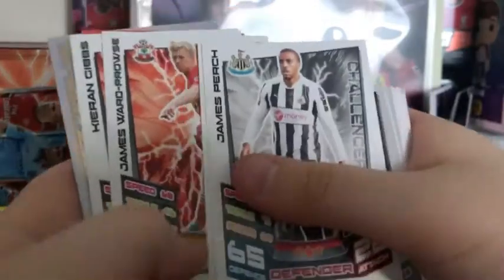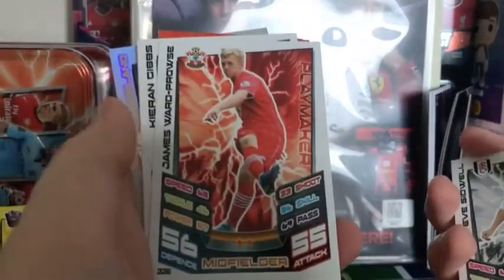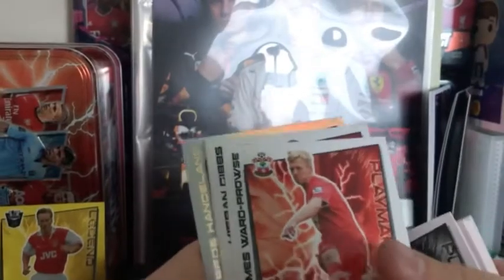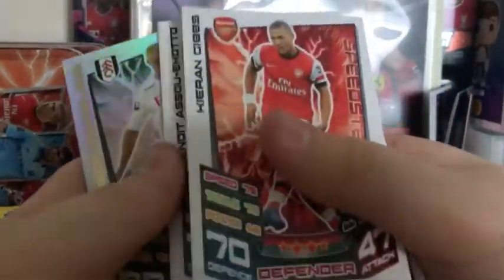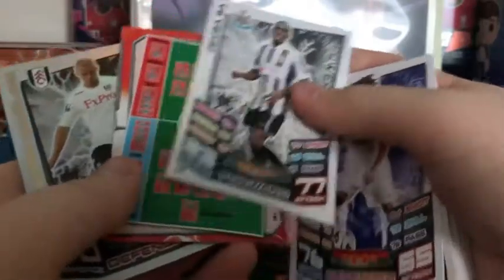We have James Perch for Newcastle, Steve Sidwell for Fulham, James Ward-Prowse - who scored three free kicks the other day against Villa. We have Kieran Gibbs for the Gunners, Sandro for Spurs. The cards are stuck together. We have Demba Ba Powerhouse for Newcastle.